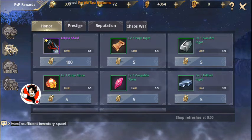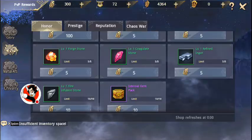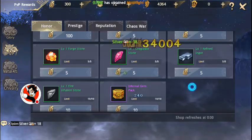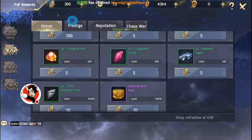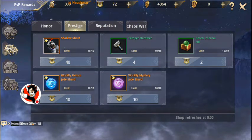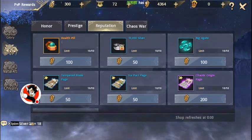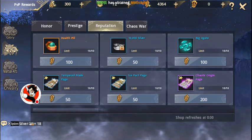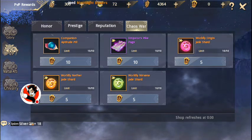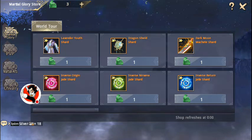Since you get 100 Supremacy tokens daily, you can basically pick four items and buy four of them every day. Or you can come and buy an internal gem pack that gives you different treasure shards. There's also Prestige from doing Sky Arena — use those to buy internal pills or temper hammers. You get Reputation from doing the Woolen Arena, Chaos War from World Tours, and Martial Glory, which is newer, also from World Tour.